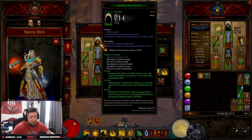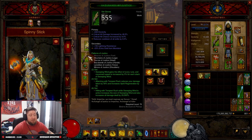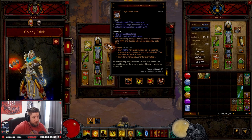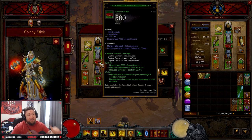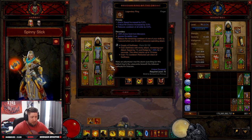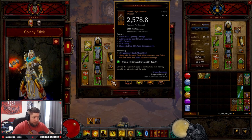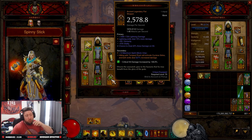For stat priorities: Helm — Dex, Crit Chance, Tempest Rush skill damage. Shoulders — Dex, All Resist, Cooldown, Resource Cost Reduction. Gloves — Dex, Crit, Crit Damage, Cooldown, though you may swap Dex for Resource Cost Reduction. Chest — Dex, Vit, All Resist. Squirt's — Cold Damage, Crit, Crit Damage. Bracers — Cold Damage, Dex, Armor, Crit Chance. Belt — Dex, Vit, Life; swap Life per Second for Armor. Pants — Dex, Vit, All Resist. Boots — Dex, Vit, Armor, Tempest Rush damage.